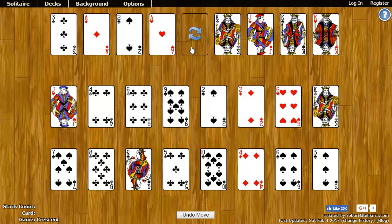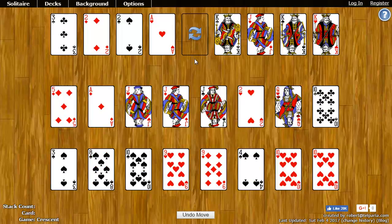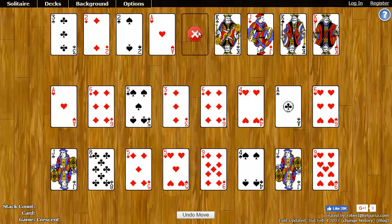At any time, you can come up here and click this reshuffle button. This will automatically move the bottom card in each of the tableaus to the top. If I click on it, you'll see I get a whole set of new cards. Now I can take this two of diamonds and put it over here. You can only click this reshuffle three times. If I click it one more time and then one more time after that, you can see it turns to an X and I can no longer click it.